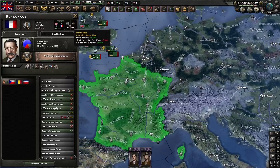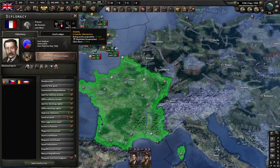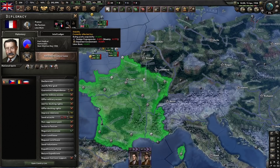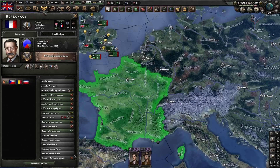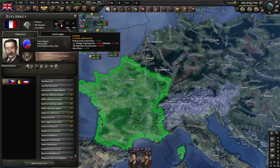Propaganda reduces enemy stability — you'll see a foreign propaganda penalty ticking weekly. This can force the enemy to deal with strikes, reduce their factory output if they drop below 50% stability, and increase their consumer goods. In multiplayer, this is either banned or will be banned if you try it — and it's a colossal dick move.